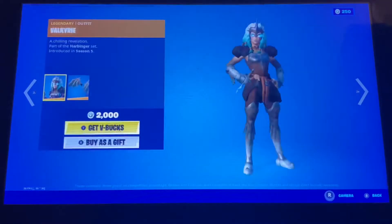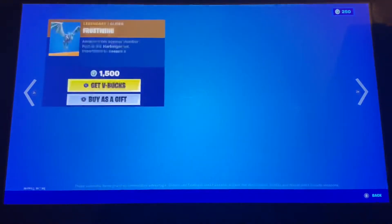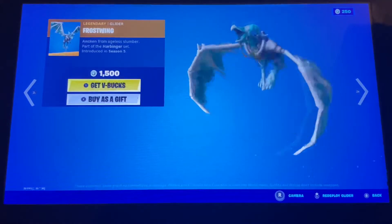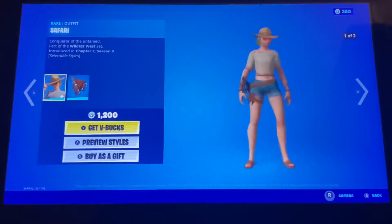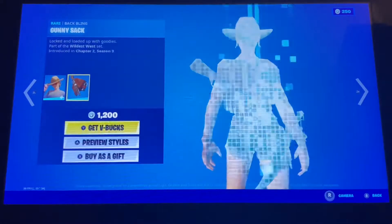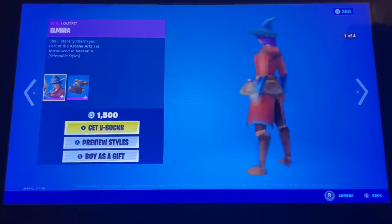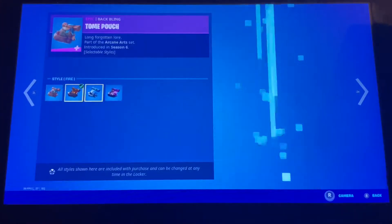Jawbreaker is also back with the back bling Containment Unit. Stickers pickaxe is also back. Valkyrie skin's back with the back bling Valkyrie Wings. The Frost Wing glider is also back. We also got Safari back with two red styles, with the back bling Gunny Sack. Elmira's back with four red styles with the back bling Tama Pouch.